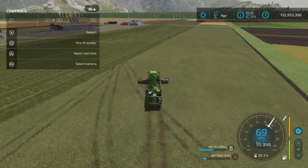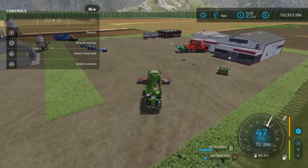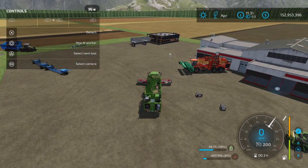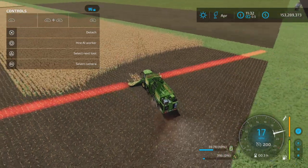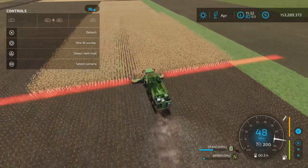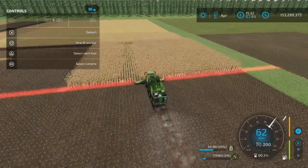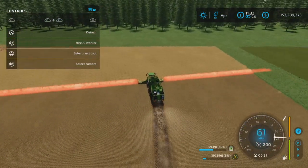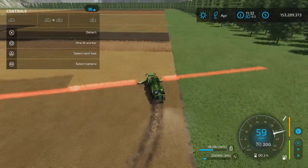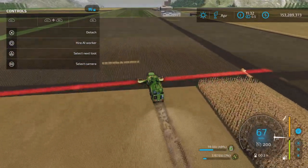I did harvest all the grass. Let's drop that off and go test to see if the silage additive works for chaff. Here we are in our corn field again - yes, the silage additive is going down. Is it actually giving us 5%? I don't know, but it is being used up. It's not being used up at an overly excessive rate, which is cool.